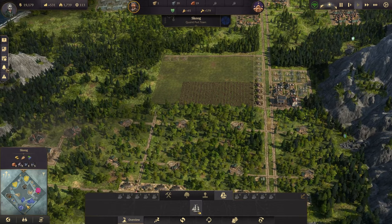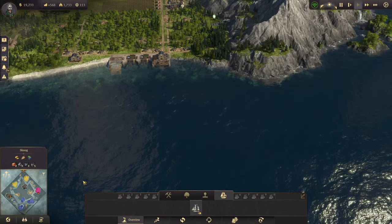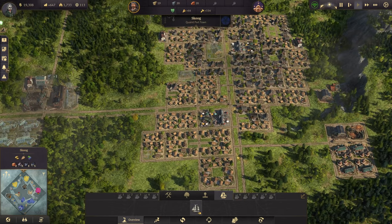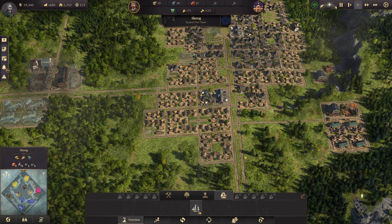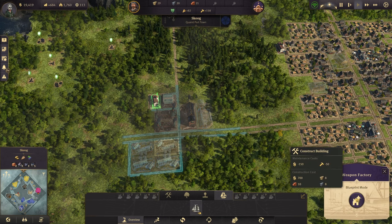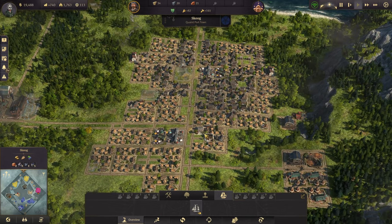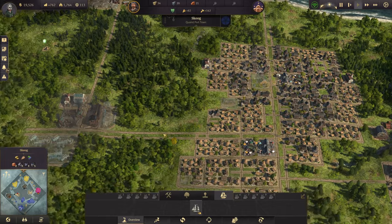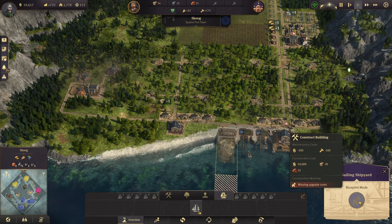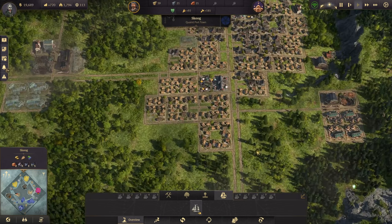We can potentially take this island, which I really want to do because I really want those bricks — I really want the bricks. We do have 20 tons of steel now. We can buy more tons of bricks and build our shipyard, which we really need to do before we run out of money. We are making money, so that's something I guess.